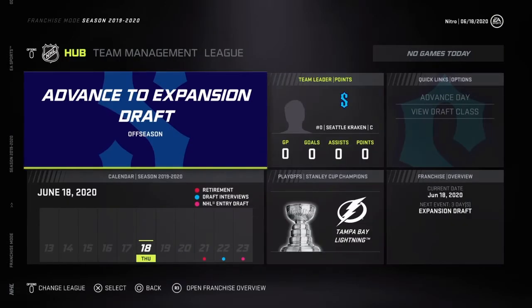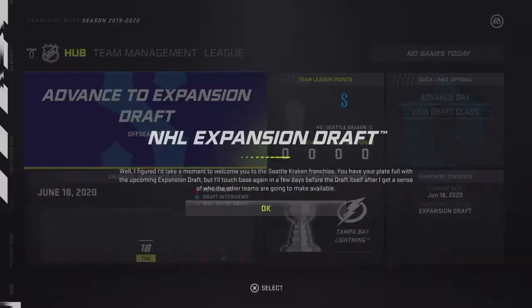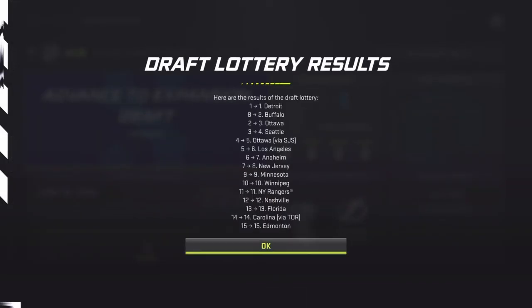It's pretty straightforward. We're just going to try to go as far as we can with this. Let's see where we draft. We get fourth overall. I'll take it. Buffalo goes from eighth to second — yikes, could've gotten the third overall pick right there.